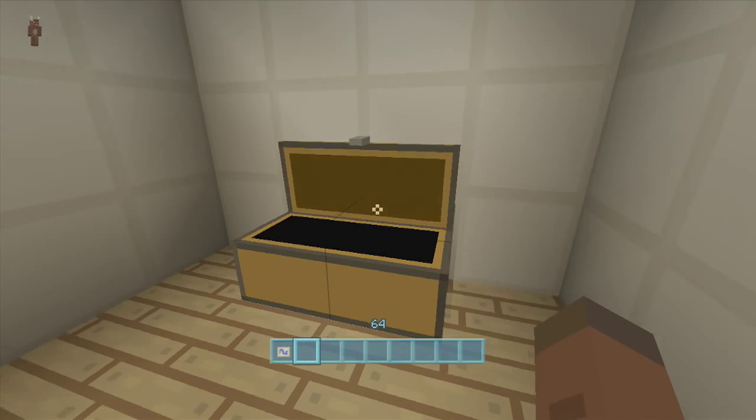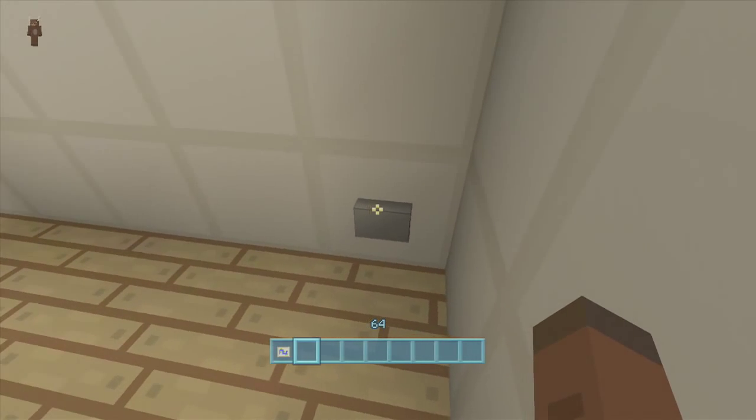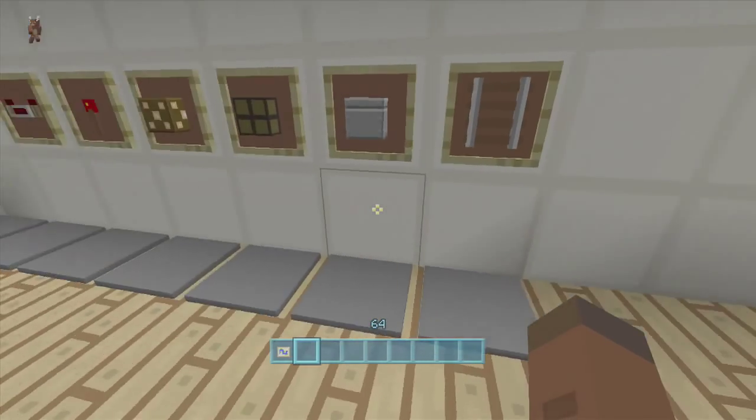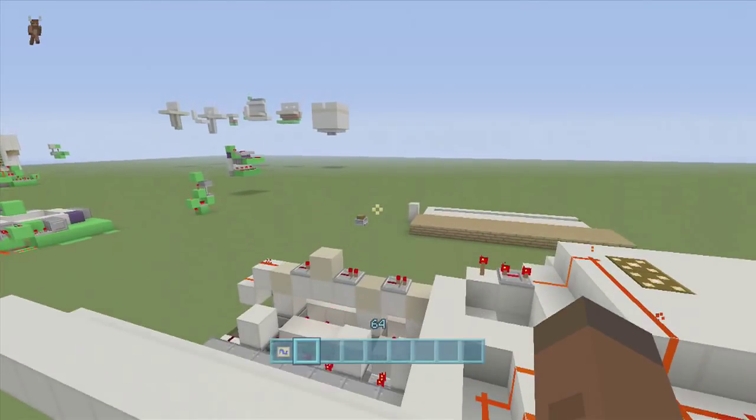This is where I keep all my good stuff — diamonds, iron, gold, emeralds, diamond gear, books and so on. I can close it up from inside in case I'm going to be in here a while so people don't know I'm here. To reset it, all I have to do is click any one that is not my code and it resets right behind us.